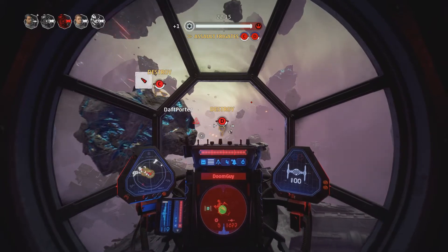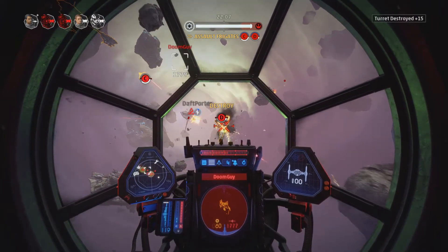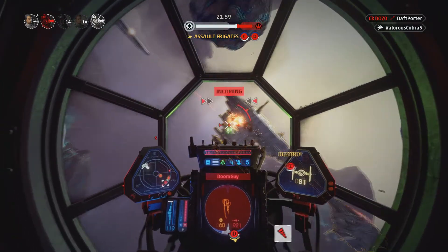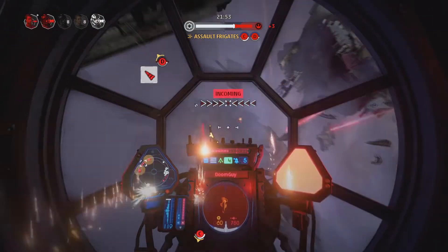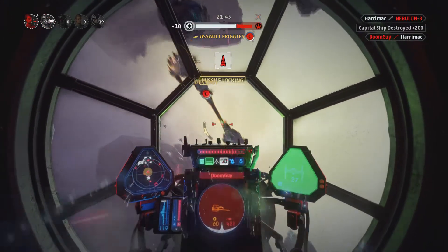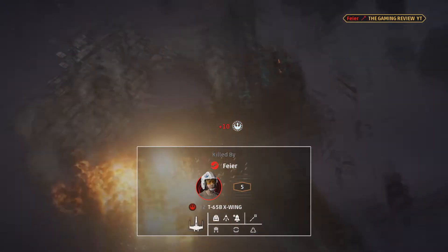Looks like both shields on their medium ships are down. I'm going to start shooting that and fire a missile at it - completely unloaded on that. Deploying countermeasures. Using my repair thing. I think I'm going to die - yep, I died.